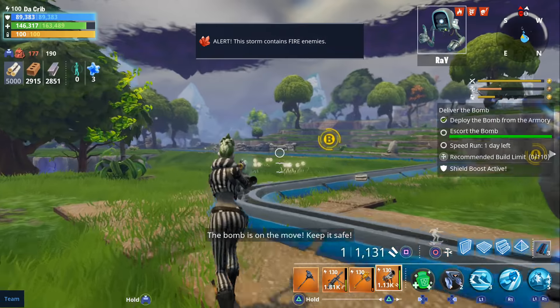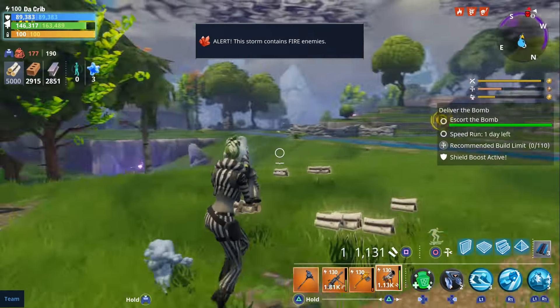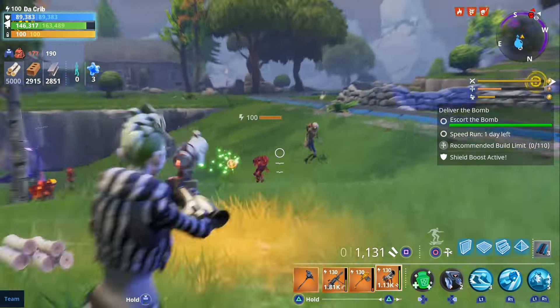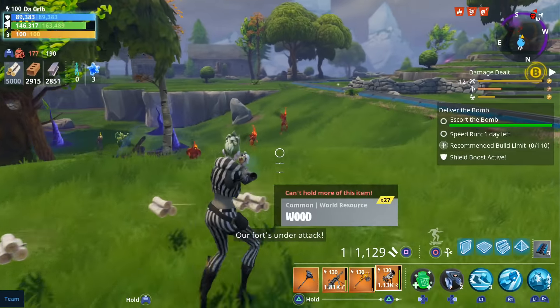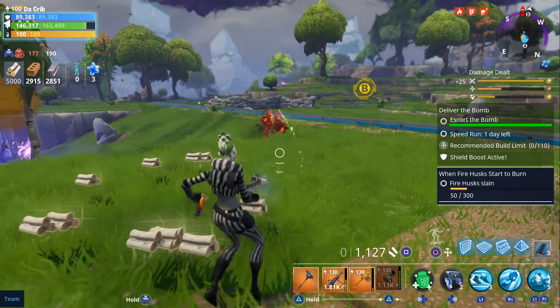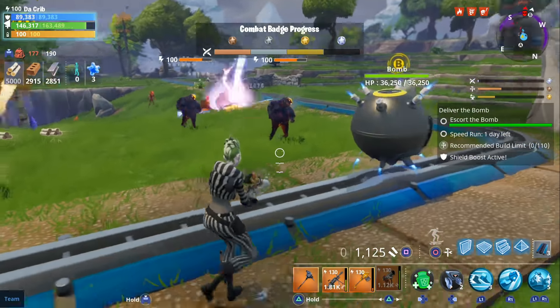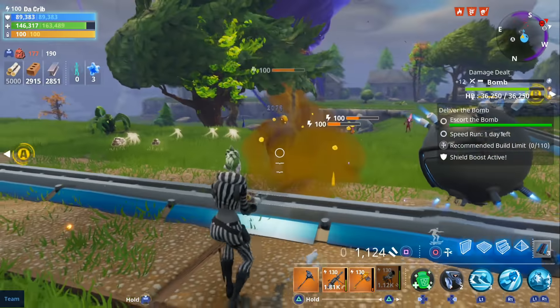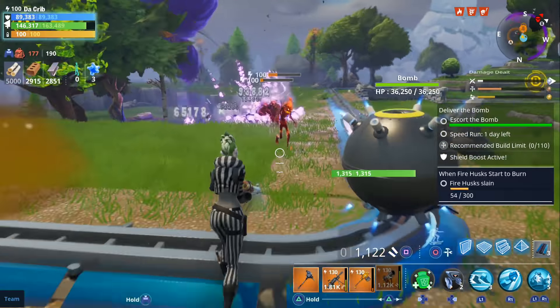Let's go ahead and escort the bomb. We're going to have to be careful here because there is an exploding deathburst modifier, so we can't let them get close because they'll do damage to us if they do. I think the best way I'm going to end up using it is to try to shoot it near the ground or get direct hits — it seems like that's going to be the best approach.